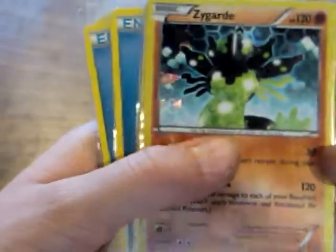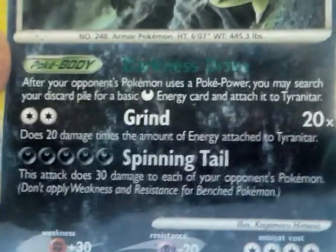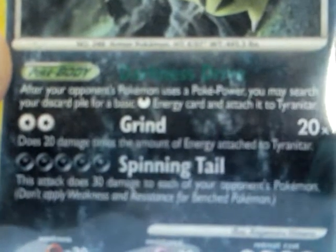Zygarde — shard holo, you can kind of see the shine all over. Tyranitar — this is a very bad condition card I got at my local card shop, but I really love it. After your opponent's Pokemon uses a Poke Power, you may search your discard pile for a dark type energy and attach it to Tyranitar. That means I have enough energy for basically all my Pokemon from those energy-saving cards. Grind does 20 damage times the amount of energy attached to Tyranitar. Spinning Tail does 30 damage to each of your opponent's Pokemon — so you can quickly take out powerful benched Pokemon.